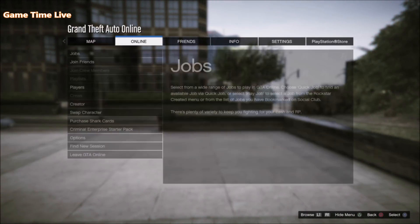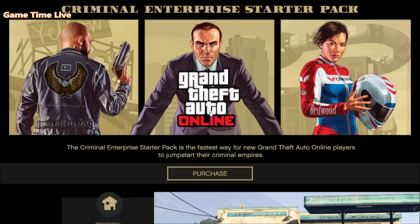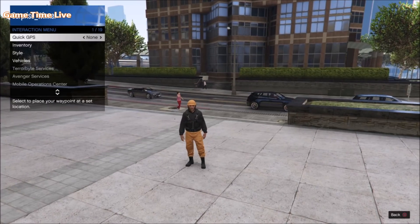After hitting cancel, your character will be frozen. From this point, hit pause, go to Online, go to the Criminal Enterprise Starter Pack, and press X. On that screen, simply back out, and you should then be able to walk around with your character wearing the adversary mode outfit.